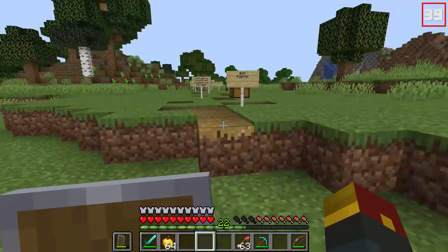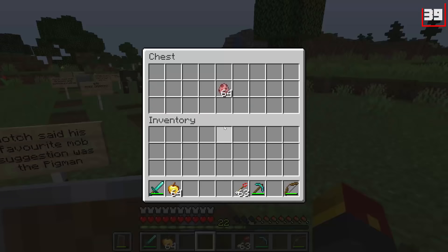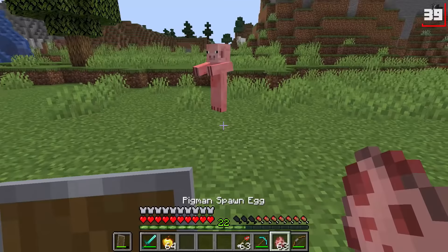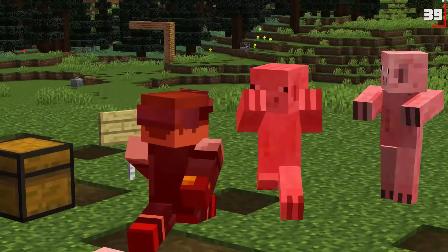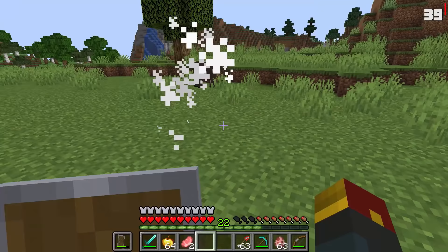Number thirty-nine: the pigmen. Notch said his favorite mob suggestion of all player suggestions was the pigmen. Here it is in game. More pork chops — at least these ones stack.